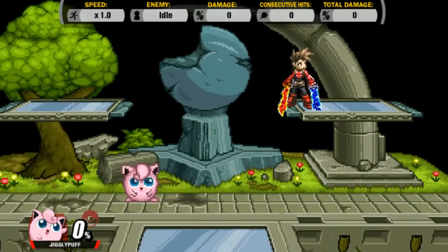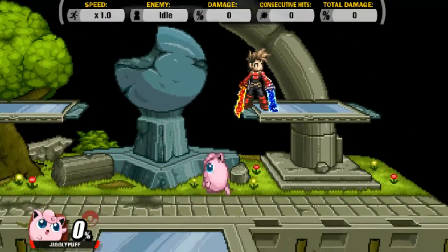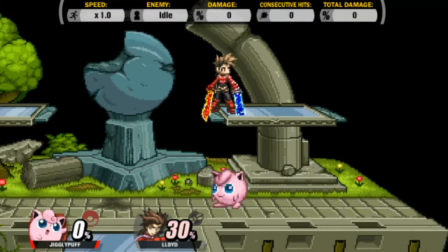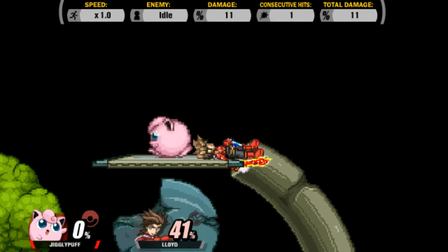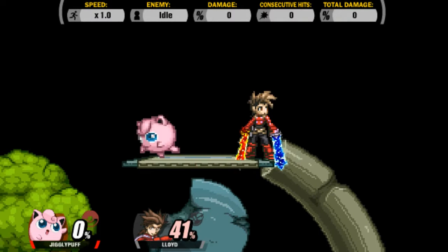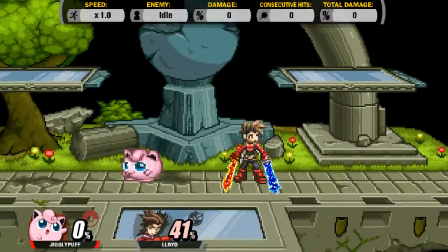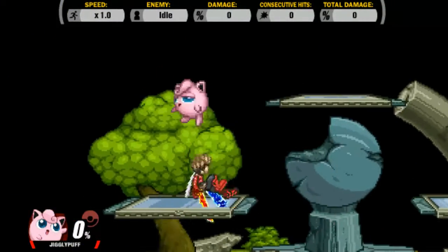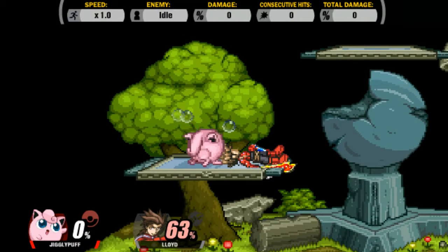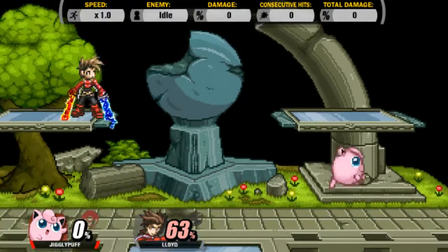Next up, you have up air. Now, this one is super broken — you can literally just do this. The platform got in the way, but you can do any single up air, even in the air. I can literally do an aerial up air without having to land and still combo it into rest. Yes, that's another one.